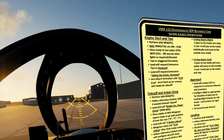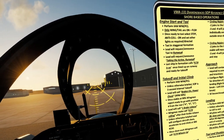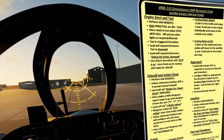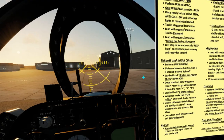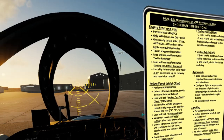This is our in-work standard operating procedures for VMA 131. It talks about how we want to do the engine start, using lights to indicate when you're ready to taxi, and takeoff initial climb. In most cases you'll see 'perform in accordance with NATOPS flight manual or pilot's pocket checklist.' Just some general concepts we're working out in the 131.